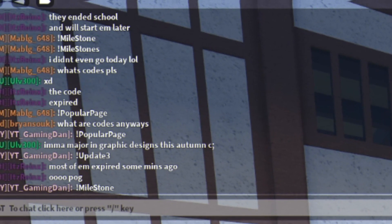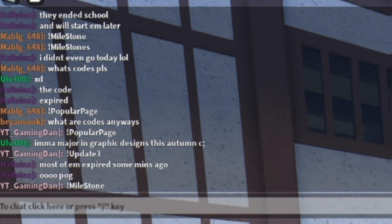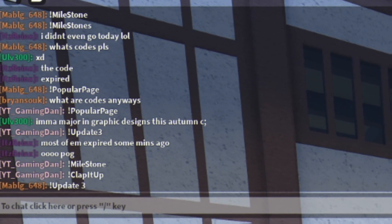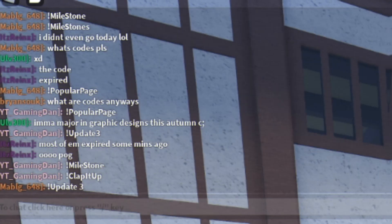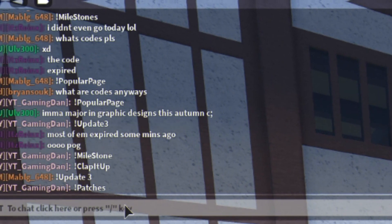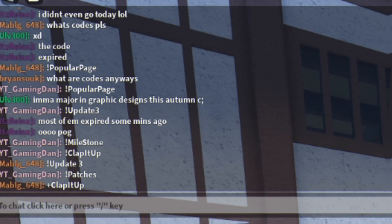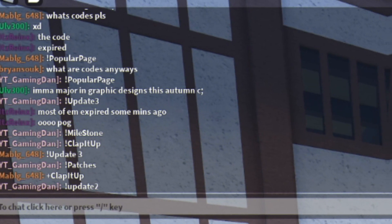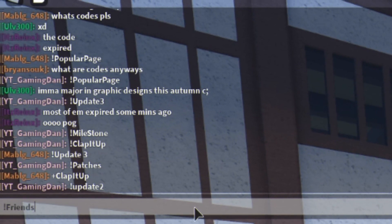Then we have the code 'goclapitup' — redeem that one. After that, we have 'codepatches'. Then 'codeupdate2'. And finally, we have 'goodfriends' — go ahead and redeem that one in as well.